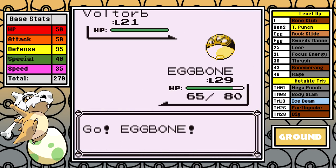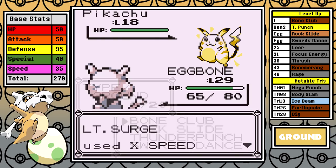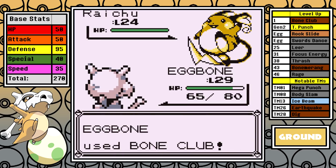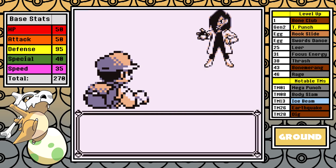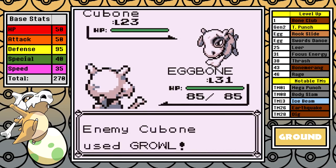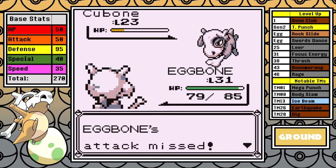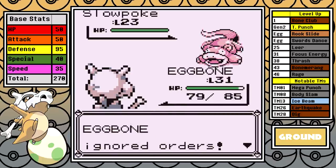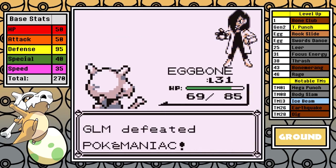Lt. Surge is next — a Ground type with high defense will essentially just wall him. Even if Cubone didn't listen to me for 90% of the time it's likely I'd still win. As it stands it's a complete slaughter — Bone Club is just bonking every one of his Pokemon on the head. I hit level 30 at the end, so we need to prepare. On the second battle going towards Rock Tunnel I hit level 31 and the fun commences again. Rock Tunnel is significantly more annoying, but persistence makes it manageable. Thunder Punch comes in clutch to offset the enemy Cubone's Growl and take out the Slowpokes.